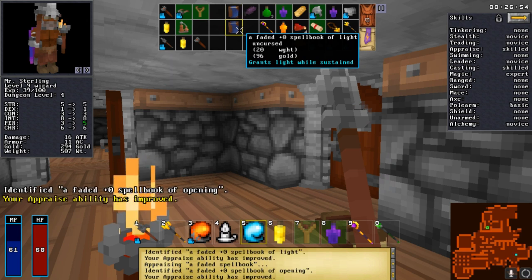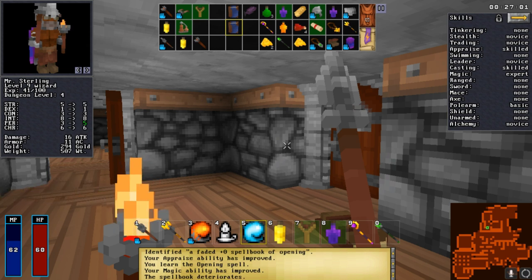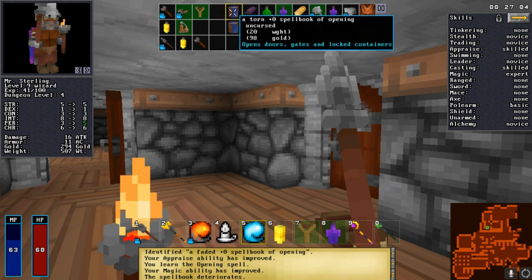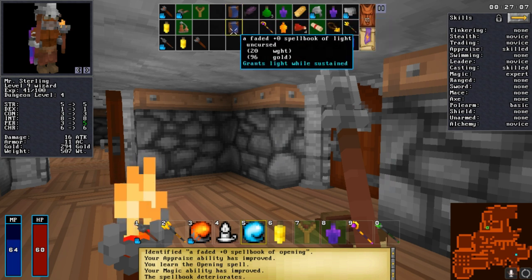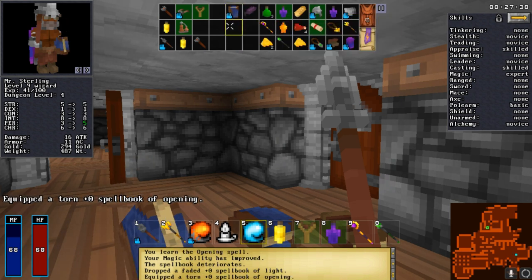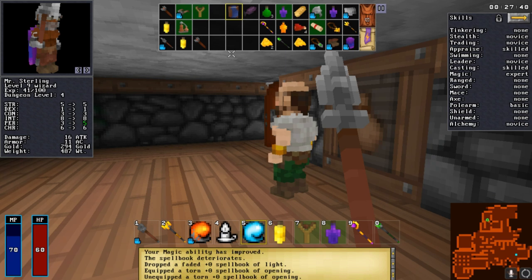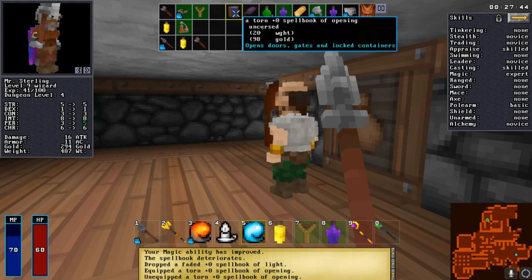When you read a spell book and learn a spell, you do potentially get magic levels. Be sure that if you're picking up a book, even if it's a spell you don't want like light, slow, or opening, you're still using it - it helps out a lot down the road. With opening in particular, even if you're not a wizard, I suggest wielding it and using it whenever you need it. Also, do not try to learn from a spellbook that's cursed - it will instead remove a spell that you already learned.